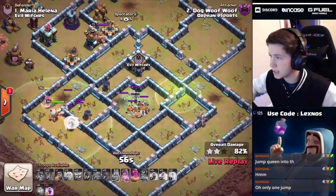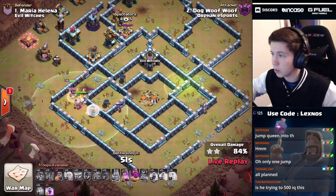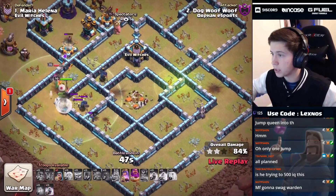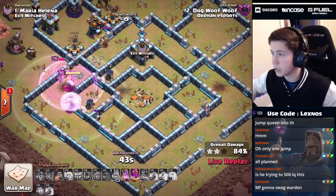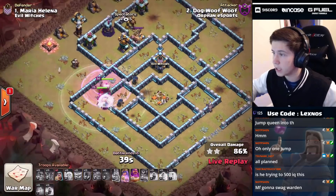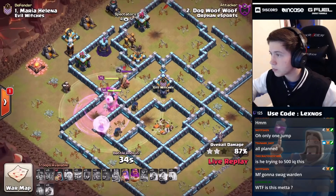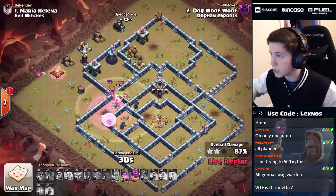Queen has to get through a witch from the enemy CC that didn't die. We've got queen ability, warden ability, and a rage spell. The warden shoots the witch like an absolute god! Does queen beat on a wall here? She's going to fight the enemy king - so we still have queen ability, and warden ability in 30 seconds to go.